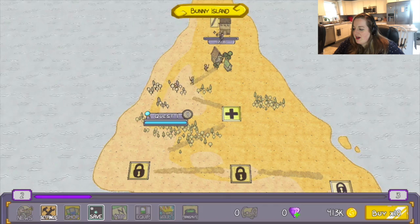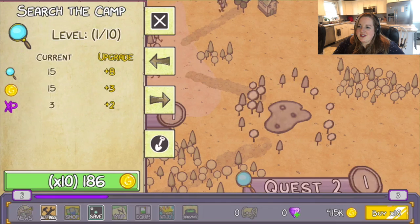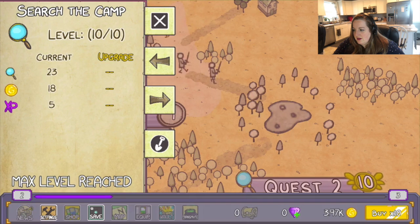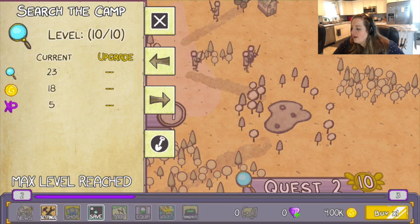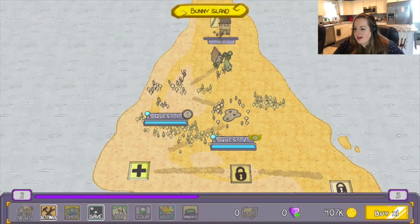Oh! How did we buy that? Let's add a quest. Search the Camp — that's an adventure quest. Defend the Camp — ooh, that sounds bad. I want to be rich, so let's do Search the Camp. And let's upgrade this. I get it! So the buy times one, buy times ten, buy times fifty — it maxes you out. We'll X this off because we've already maxed that.